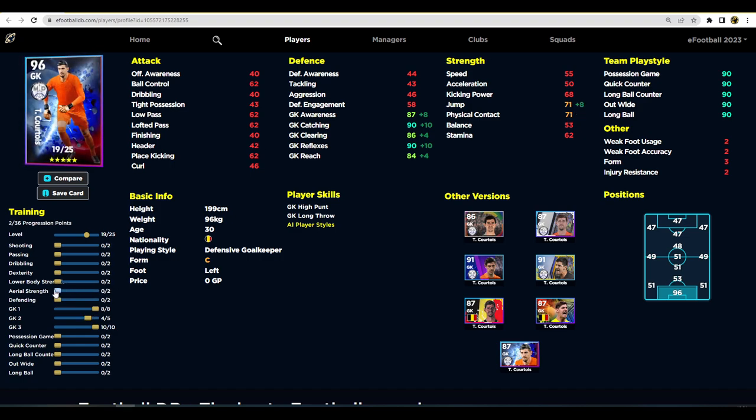Training Courtois is very simple with 19 levels. We put two into aerial strength just to give his jumping a boost. You could pump into goalkeeper two stats but that only gives one extra into clearing and reach. We're going to go eight into goalkeeper one, five into goalkeeper two, and ten into goalkeeper three stats.